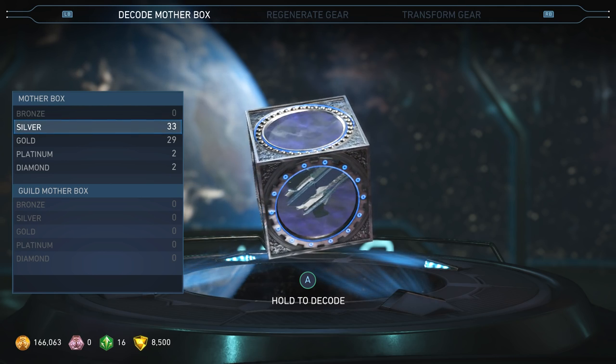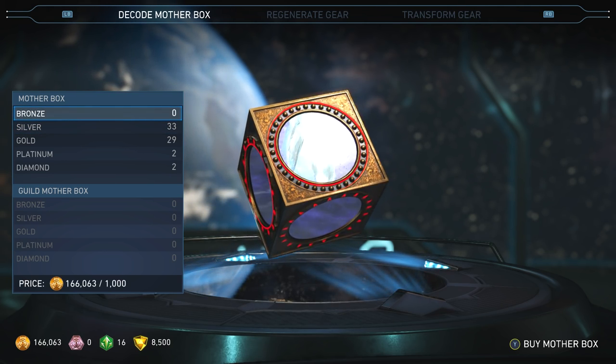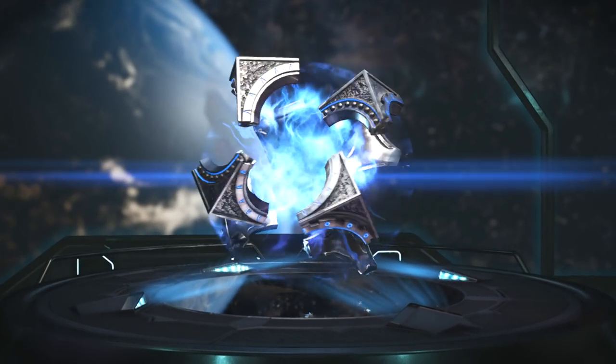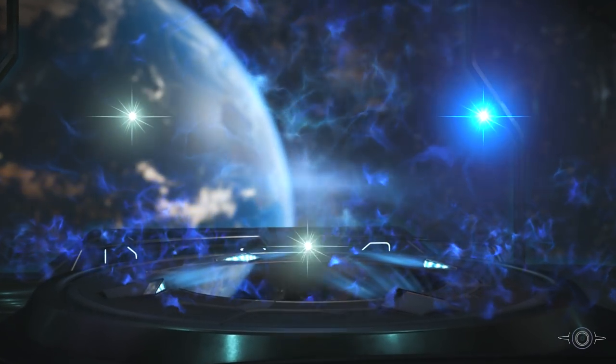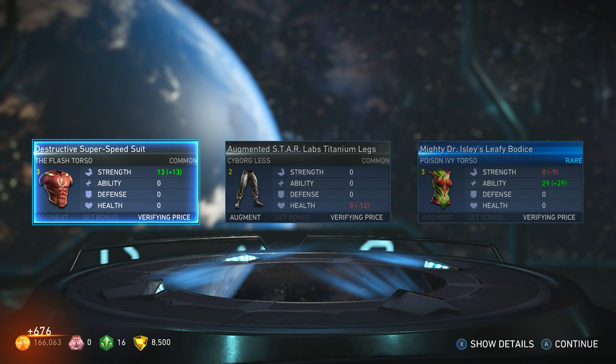Let's see silver — I wonder what the difference is. I think the silver guarantees you one rare, that's the difference I think. Okay, Flash torso — nice.